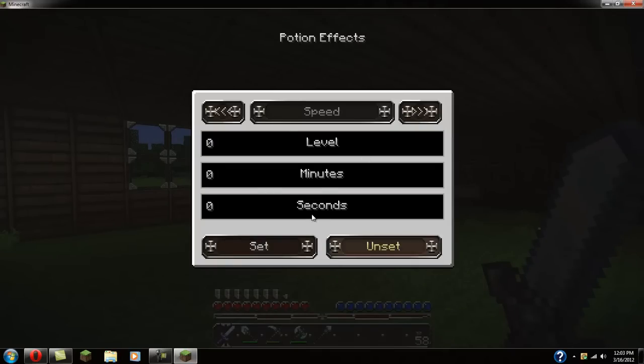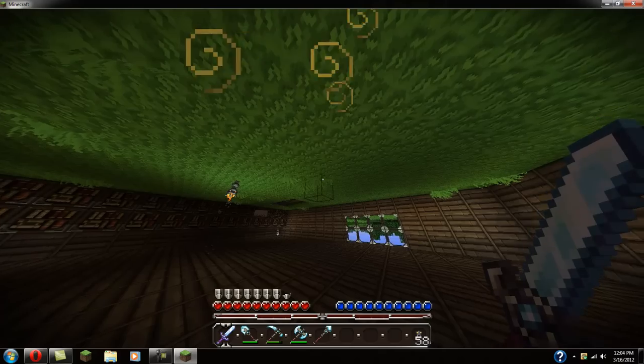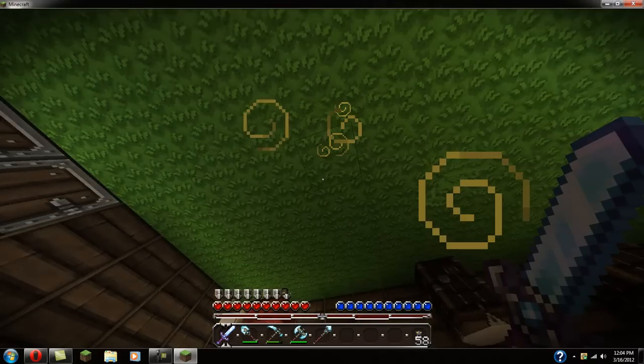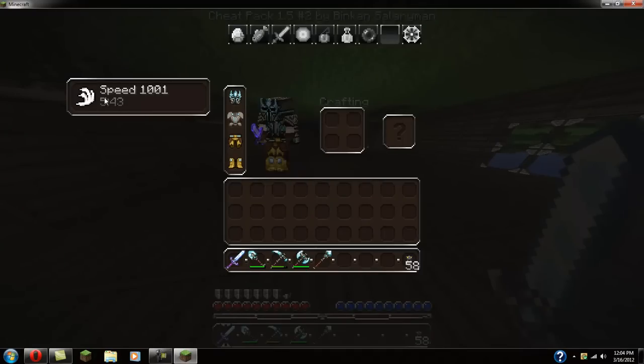And then you have this one here for your potion effects — for how long your potions will last. Go ahead and set it to 1000 for 5 minutes, and 159 seconds. It will mess with your screen dramatically — you can see I'm upside down. I think it took that setting too long.